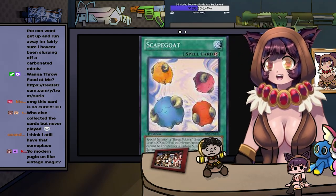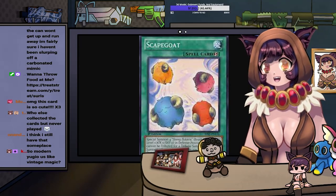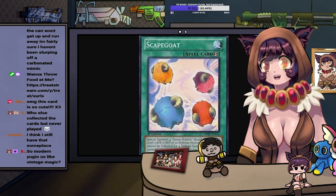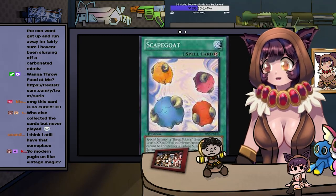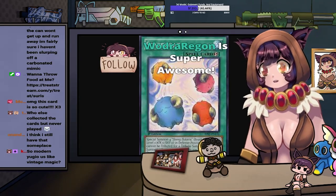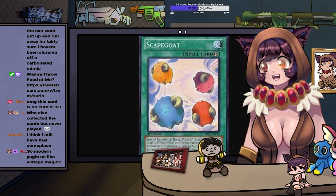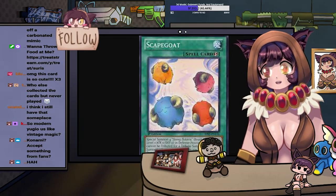Historically, Konami as a company has not recognized player-made formats. They have tried to push their own secondary formats, and for the most part — with the exception of Speed Duel — most of them have failed due to lack of support. I would like to see GOAT Format eventually get officially recognized by Konami. It would be cool, because Wizards of the Coast at least did that with Commander Format. EDH was a player-invented format, and in 2013 Wizards officially adopted Commander as a format they would support. I would like to see that with Yu-Gi-Oh! and GOAT Format. Even if Konami can't make money selling the product, they can make money by making reprint sets and hosting tournaments at venues. Publicity for GOAT Format also becomes publicity for their regular format.